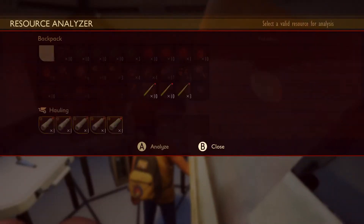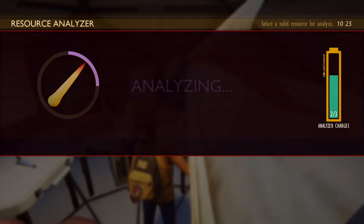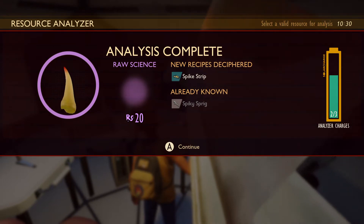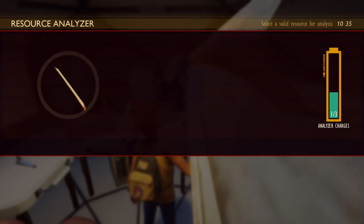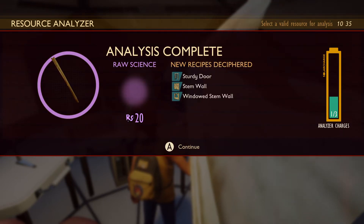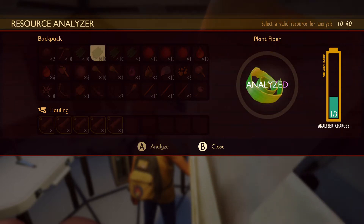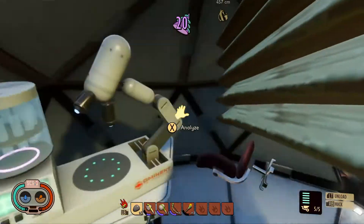Let's analyze some things really quickly. The thistles - got it. Spike strips - nice. Analyze this wood stem: sturdy door, stem wall, and windowed stem wall - okay. And the dandelion - it won't let me, you can't analyze that.